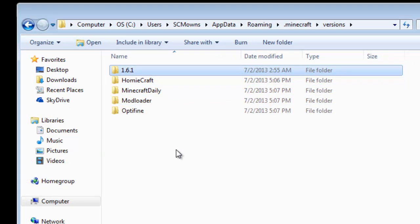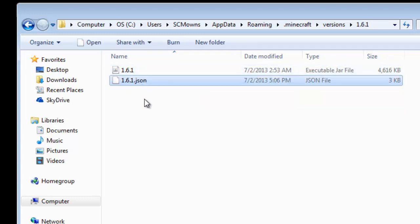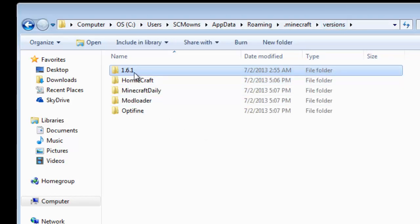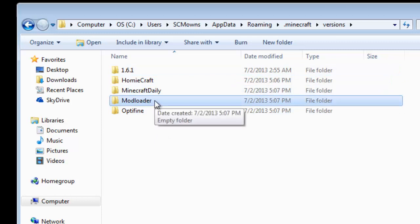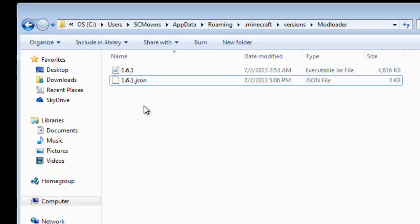Inside this mod_loader folder I'm going to install Mod Loader and the Biospheres mod. But before you do that, you have to go to the 1.6.1 folder, open that up, and you'll see there's a jar with the same name as that folder — 1.6.1 — and this other weird file. Highlight these and copy them — right-click and copy. Now that you've copied the 1.6.1 jar and that weird file, go back to Versions and locate the folder you want to use — for me that's mod_loader — and paste those files in there.